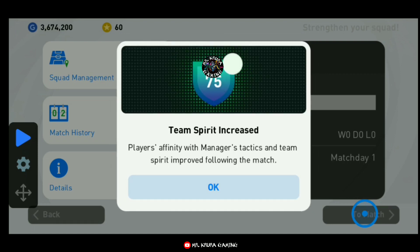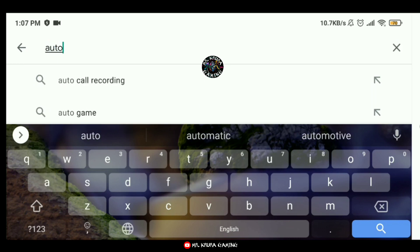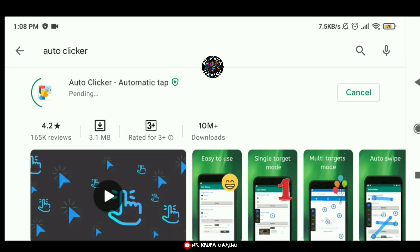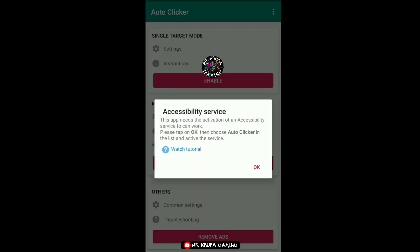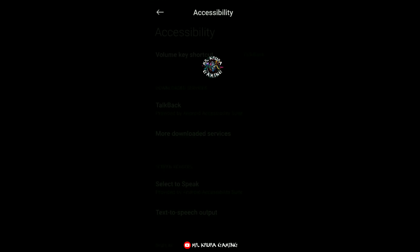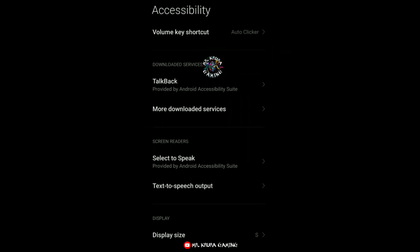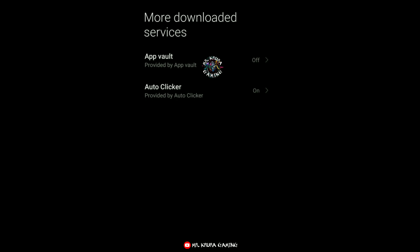First of all, you need to go to your Play Store and search 'auto clicker.' Auto clicker is good for any page user and it is available on the Play Store. It's a very good app, so let's download it. Now go to this app and see this - accessibility is needed. You need to click on this one and check it. The whole security settings will be the same; auto clicker should be on and selected.